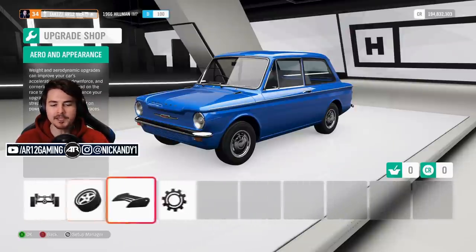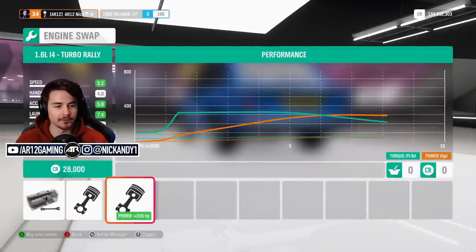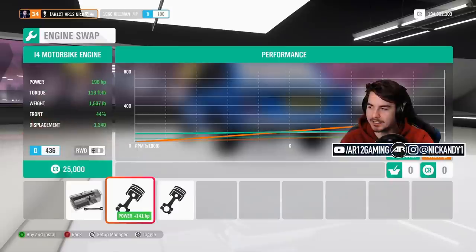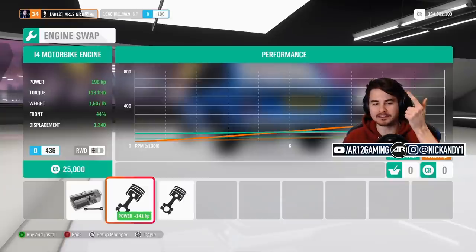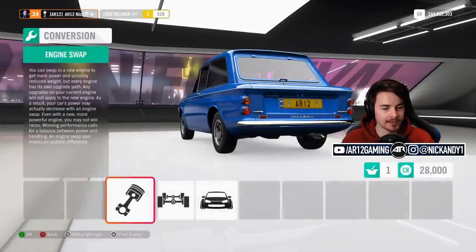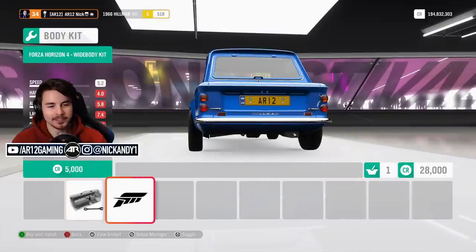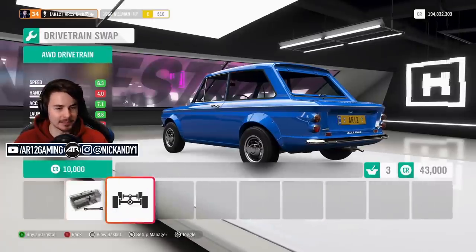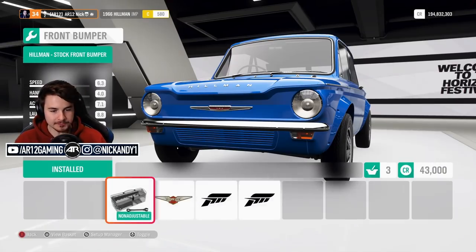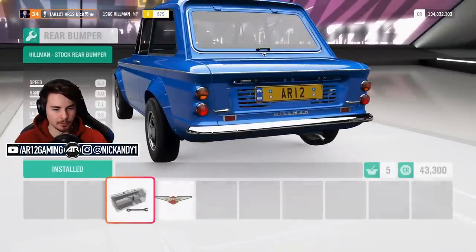So back to the Hillman Imp. This might be a little bit of a deceiving car on the outside. We can have the motorbike engine in this car? The only other cars I know that take that are the Peel and the Isetta. We're going to go with the turbo rally engine because we like that horsepower. We've also got a body kit — you can actually make this thing into a dope rally car.